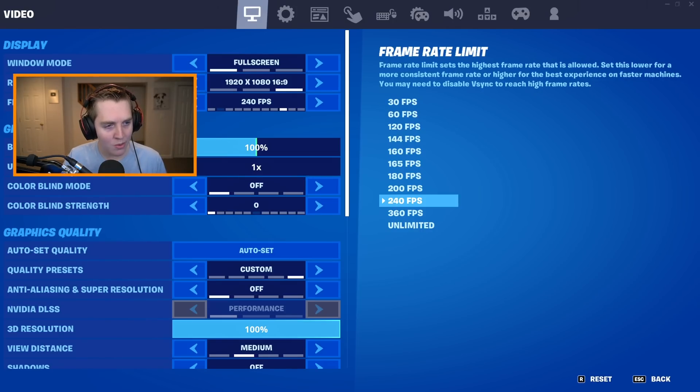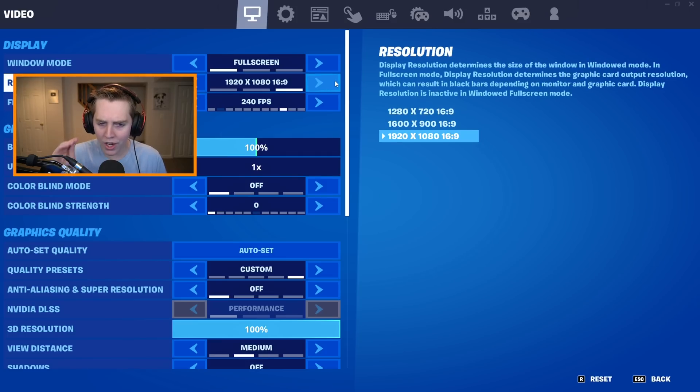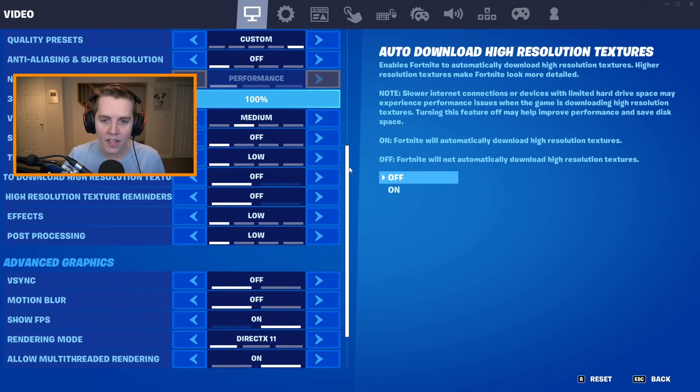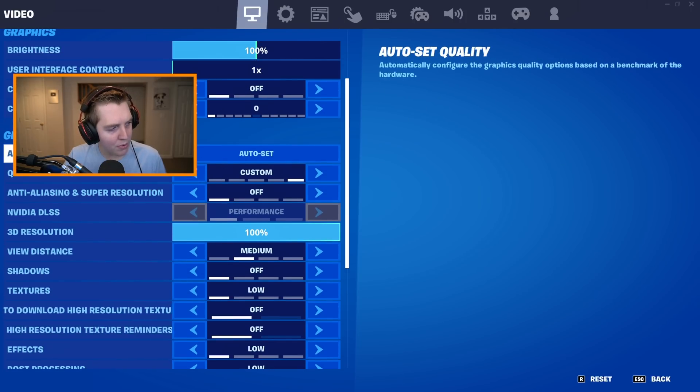For the actual in-game settings, we're going to leave the graphics — the colorblind mode and brightness stuff — for an actual game after this. So what we're going to do instead is look at all the graphics quality options as well as the advanced graphics. We're going to start with the quality preset.